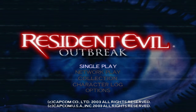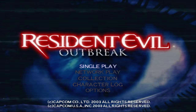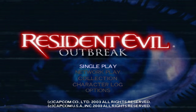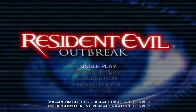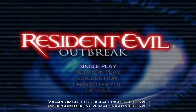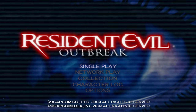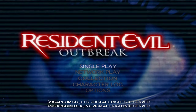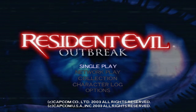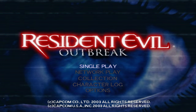The next episode of Resident Evil Outbreak we'll move on to the Decisions Decisions scenario again and play it in hard mode for the first time, so we're gonna see what we're up against and what new challenges that brings. The character I have slated to do that playthrough is David King, so I'll probably try to create weapons whenever I can. Hard mode does increase the aggressiveness of all the enemies, so we'll see how it goes - provide any tips you guys may have.